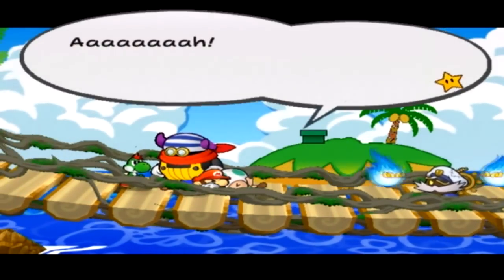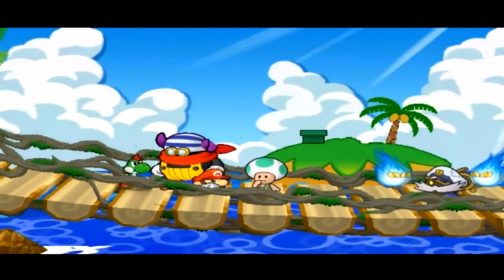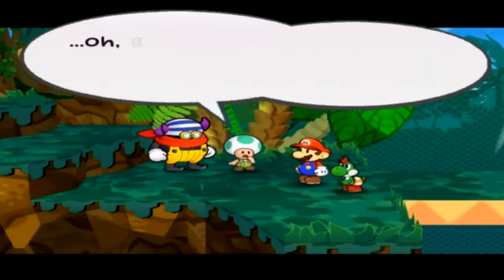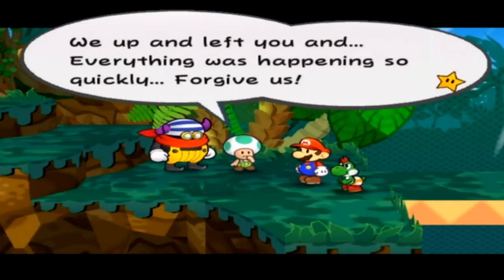Bobbery thinks it's the right thing to do — but I want to help out Bobbery! I can kick those guys! Oh Bobbery, please forgive our characters. You guys could have fought them — you don't have any sort of hammer-type thing to beat them up with without jumping on them? I'm more mad at you, big burly guy that doesn't look suspicious at all. We up and left you and everything was happening so quickly. Forgive us.